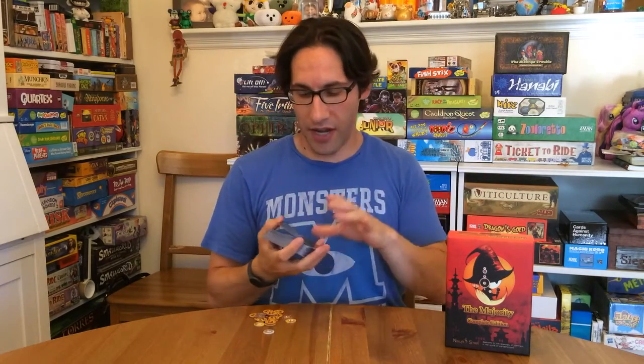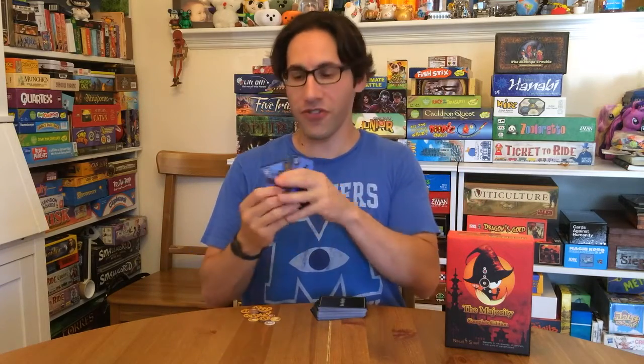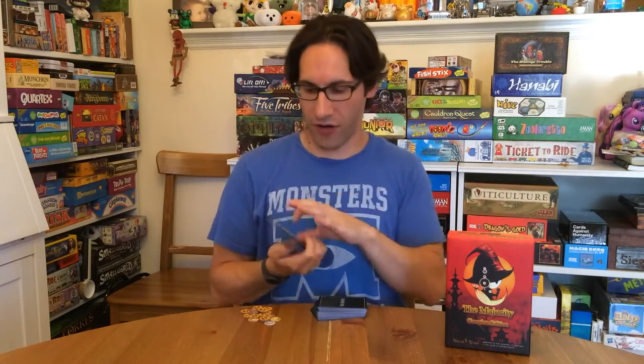Majority 1, on the other hand, I'm happy to discuss, and I think it's really cool. The theme is the underworld — ghostly, monstrous politics debating thing. It's a little hard to wrap your head around, but the art's cute and the cards are fun, and that's all that counts, right? There are three factions: blue, yellow, and red, and each faction has a 0 through 10 card.